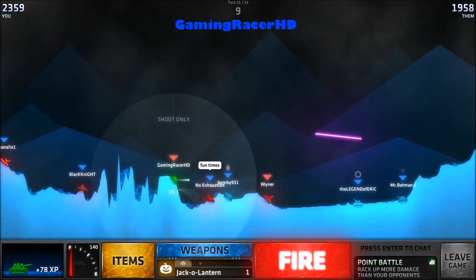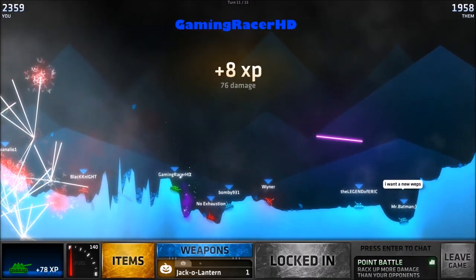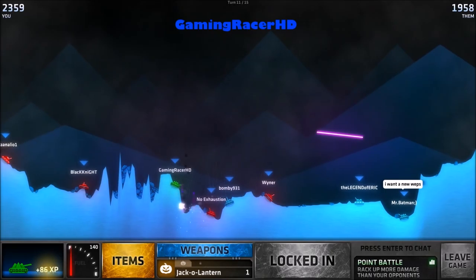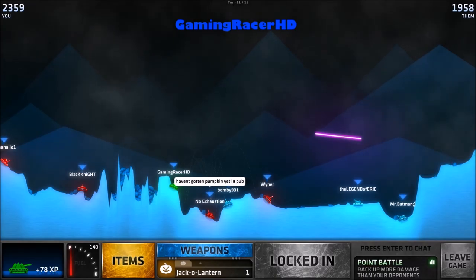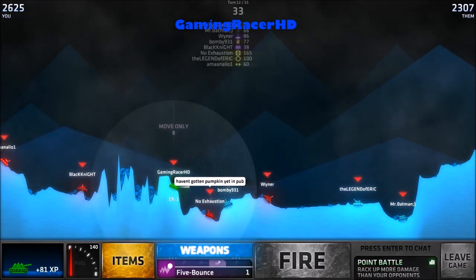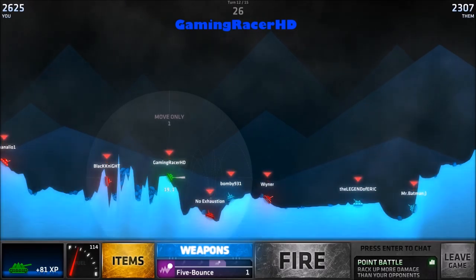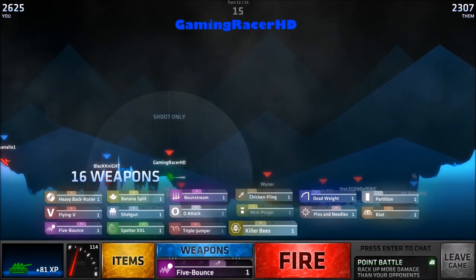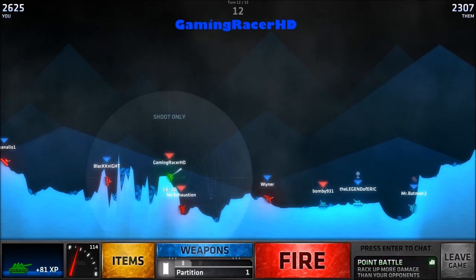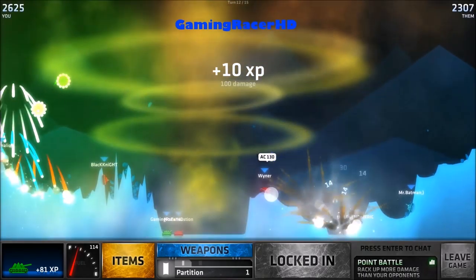I guess we can use it now. Fun times indeed, let's just use it now. There you go — 76 damage, not the best damage but I'll take it. So yeah, those are basically the two new weapons in the Halloween update: the jack-o'-lantern and the Wicked Witch, which I prefer anyway.